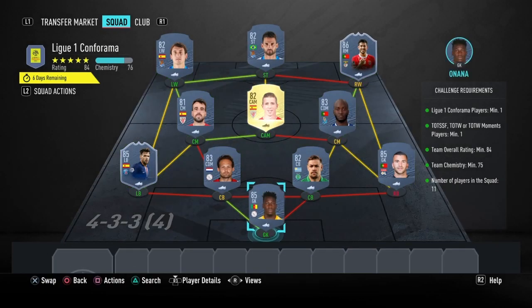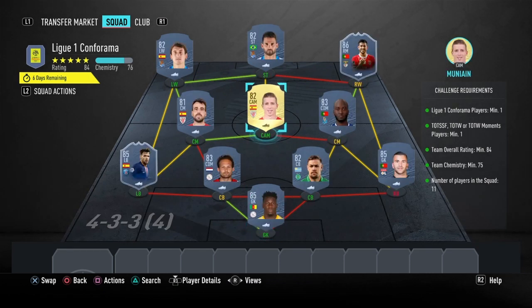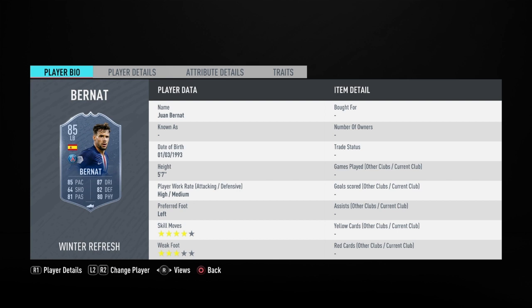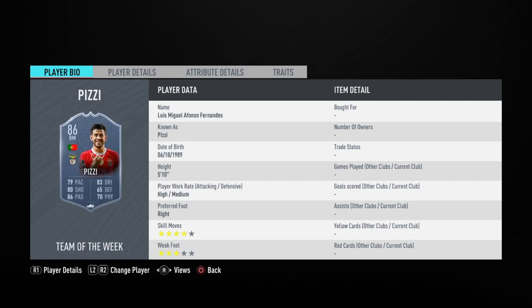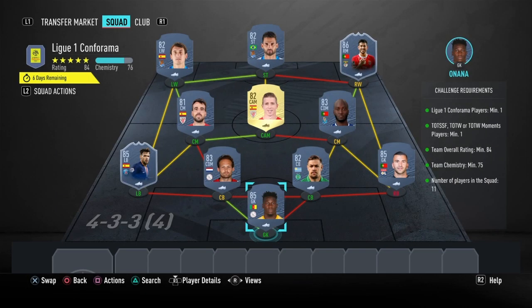Moving on to the final section, which is the League One section — as I said, this is going to cost you 78,000 coins to complete. No loyalty is required, as you can see. Even though the camp does have loyalty, it does not affect this SBC whatsoever. Here are the players I used, and that is the SBC completed.